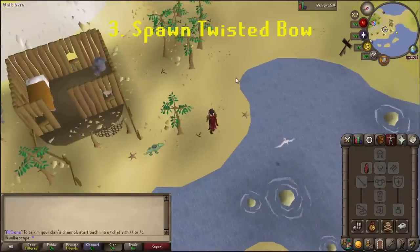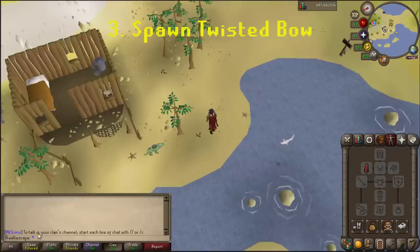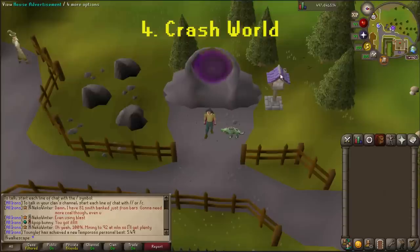Now, between those two options, you've already got yourself the most useful item in the game. Number three: Spawn Twisted Bow. This one could be potentially overpowered, so maybe it only works in certain areas — like the Farming Guild. That would give you a reason to actually use that teleport. You could just go there, the option would be enabled, and you could spawn it once a minute. For the fourth option, something like Crash This World Server could be cool. You could argue this doesn't need to be a perk because it automatically happens every five to ten minutes, but it'd be cool to do it on command — someone's crashing you, you basically just DDoS them. Sick perk.